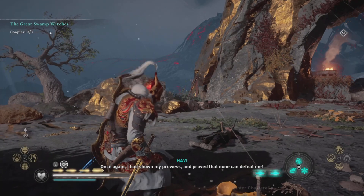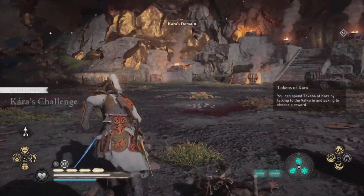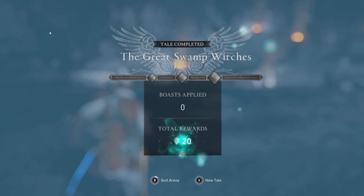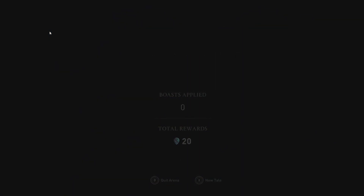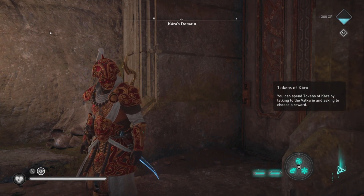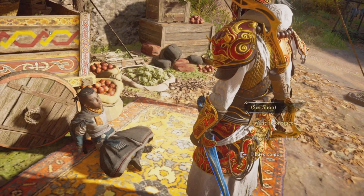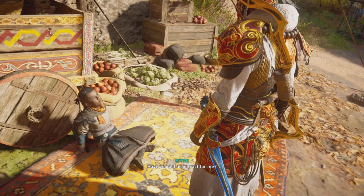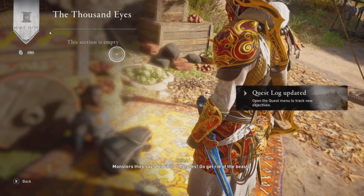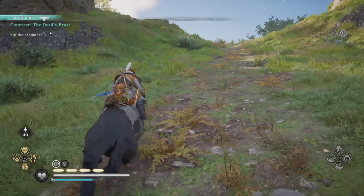If you want to challenge yourself, go right ahead and put a bunch of boasts on. For completing Kiara's Challenge you'll get another five opal, 300 XP, and a bunch of tokens depending on whether you took any boasts and how well you did in the fight. Finally, we're going to have to come to Midgard to get our fourth challenge. If you have Dawn of Ragnarok, the Valkyrie Arena is the fourth challenge available to you.